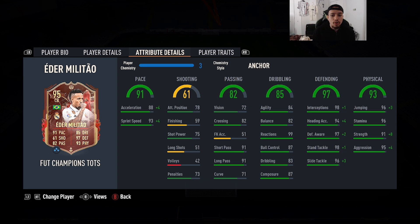For the purpose of today's video we are going to be giving this card the Anchor chemistry style — hear me out. Anchor chemistry style: acceleration goes up to 92, sprint speed 97, you max out the defending stats and you max out the strength and aggression. One thing about Militao that's always kind of sus is his body type, so that leads to him getting bodied. But when maxed out strength and maxed out aggression, it's going to compensate for that body type that he doesn't have, like Van Dijk.